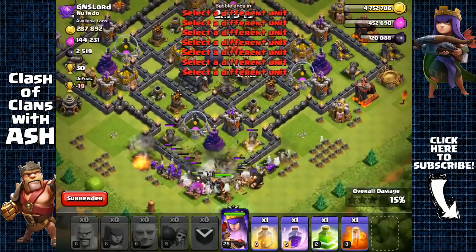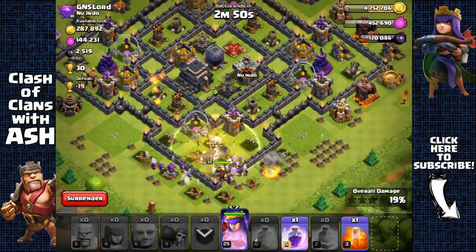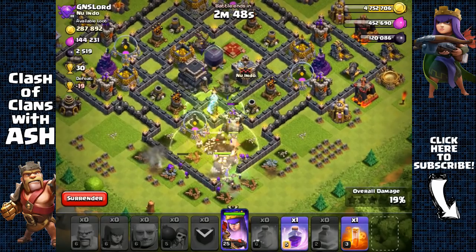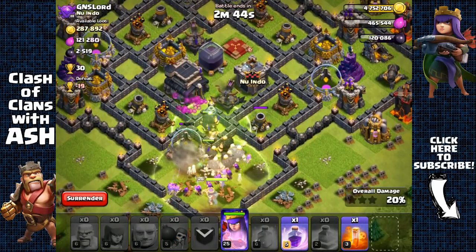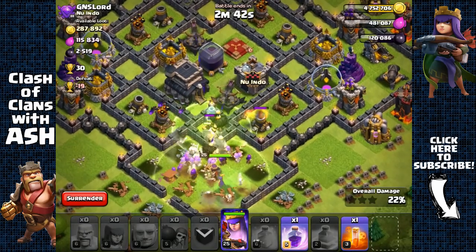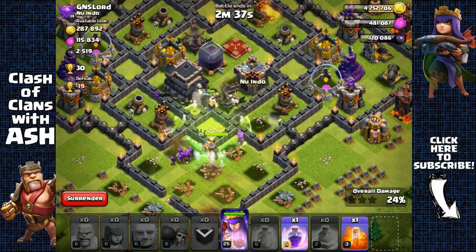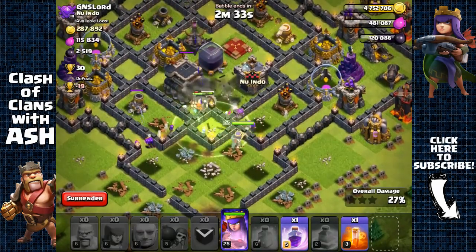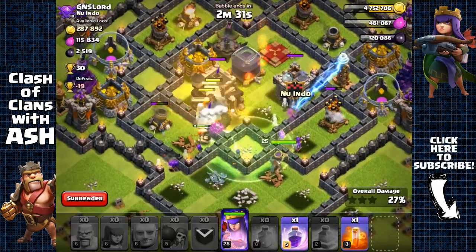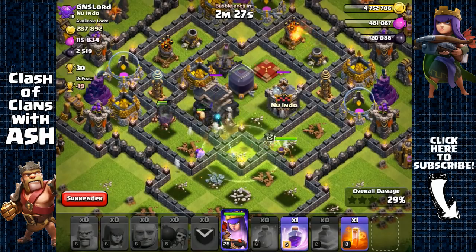While the defenses are distracted, I'm going to send out my wall breakers, clan castle troops, and archers, and I'm going to use a heal spell. The reason for the heal spell is because of the high-level splash defenses. Should I use a rage spell? My giants are going to jump towards the core, so they're still shielding my Archer Queen — don't really need the rage spell yet. The main problem is the splash defenses, the mortars.